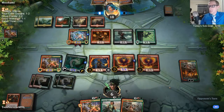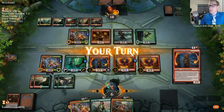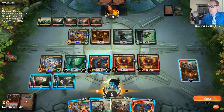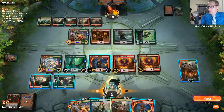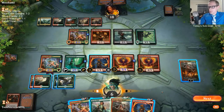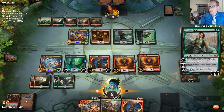I am being safe — I'm not attacking with the Phoenix. I don't want them to just have like a removal spell on end step, untap, another removal spell, I'm dead. I think we can be pretty safe here. Let's get Vivian now.